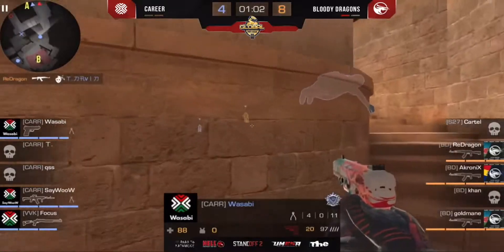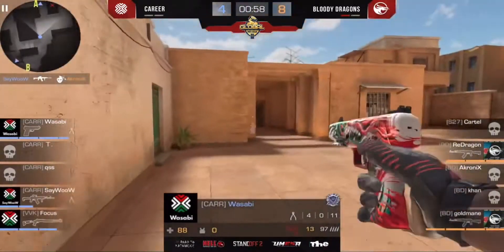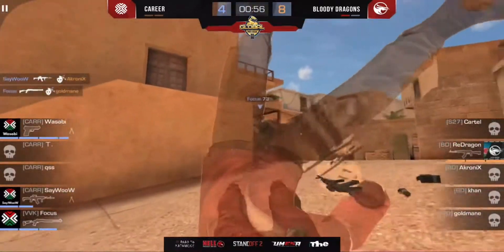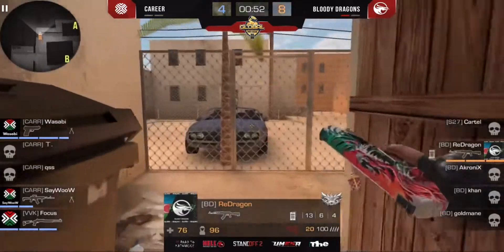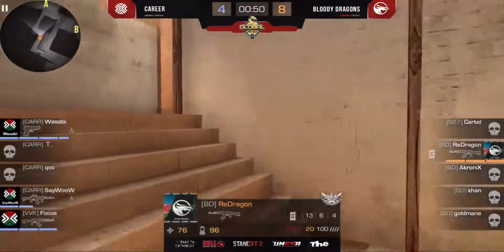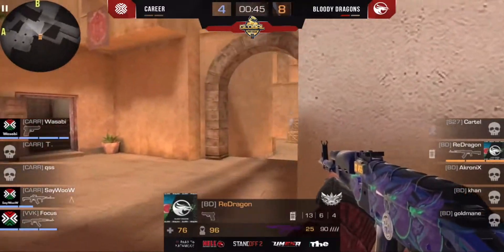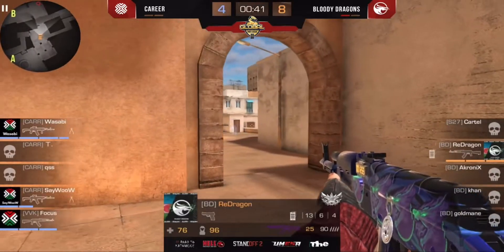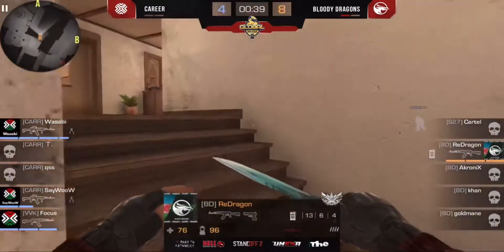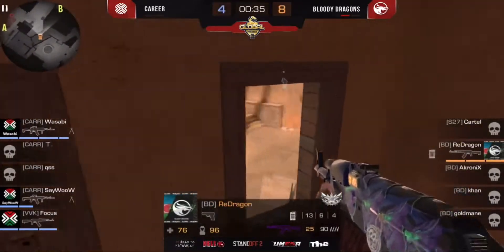Acrony made a frag on Qs, Red Dragon made a frag on T. Say wow answered — pretty nice frag for Focus. This is going to be played one more round at least — we are not going to finish this just right now. One more round — if the dragon doesn't win this right now.